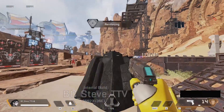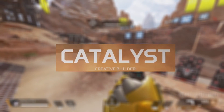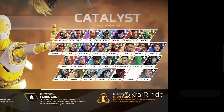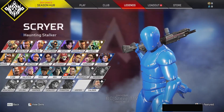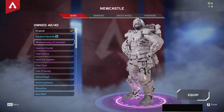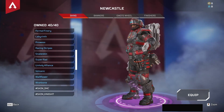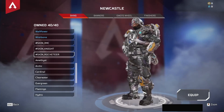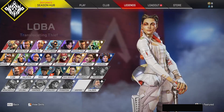The legend we're going to talk about today is Catalyst, and she is defined as the creative builder. There was something very important I wanted to go over. As most people have seen the leaked roster right here, you will notice that some of the legends, such as even Calibur right there, is using an old fuse model, and there are a lot of people that seem to get this mixed up, so let me explain this.